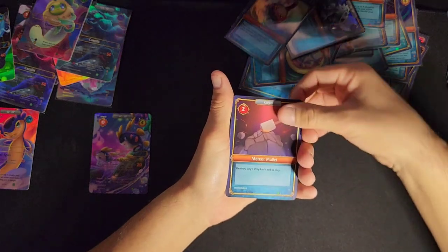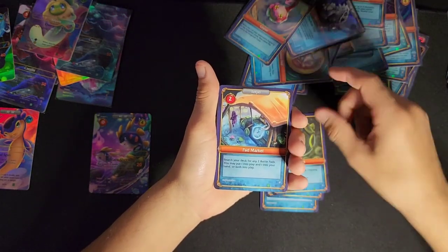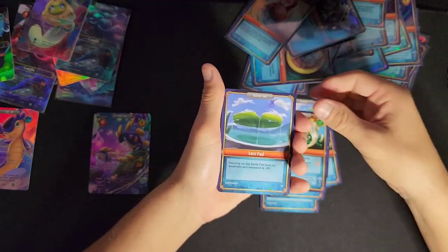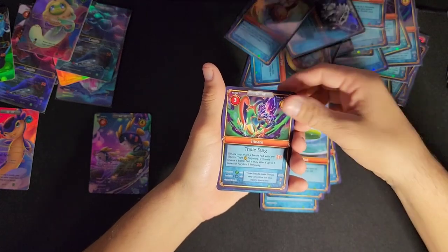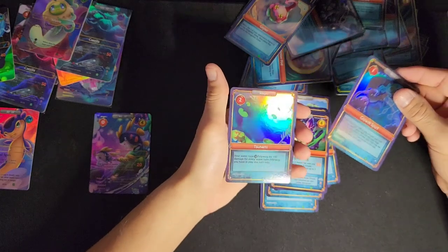Meteor Mallet, Frognado, Polypad, Padmarket, PadReturn, Frop, Leveepad, Trinata, Growth Spurt — and we got a Tsunami Hollow!